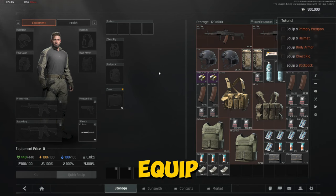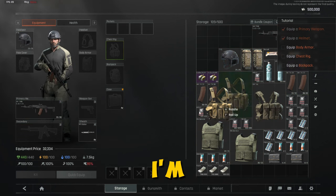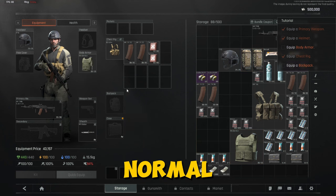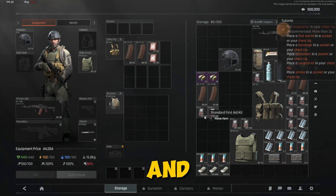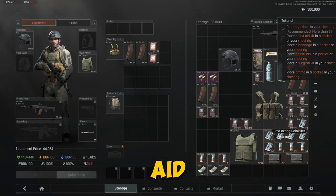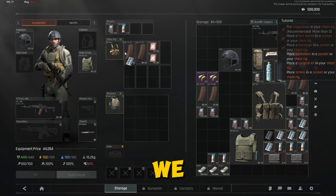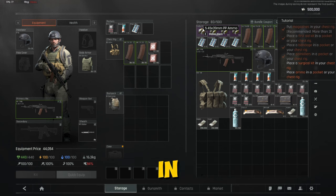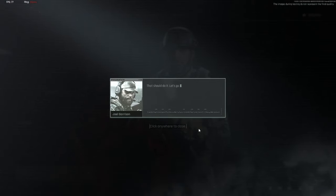The tutorial says to equip the primary weapon — the AK-74N — along with a helmet, body armor, chest rig, and backpack. I take the universal chest rig and normal body armor, then grab a backpack. For ammo and medicine, I place the first aid kit in a chest pocket, add bandages, painkillers, and ammo. You can just press F to quickly equip this stuff. That should do it — let's go.